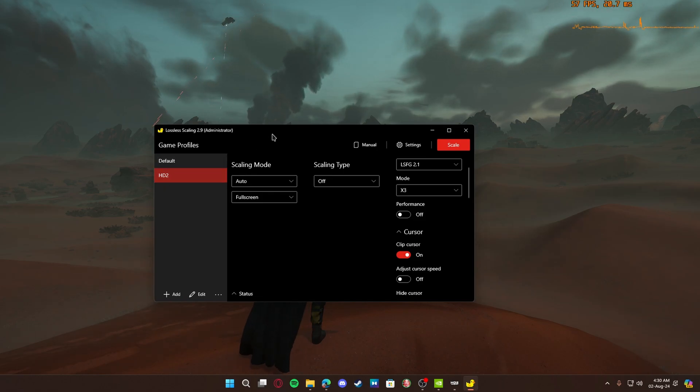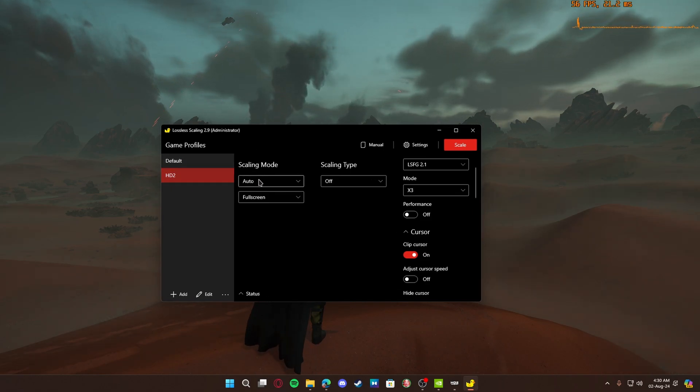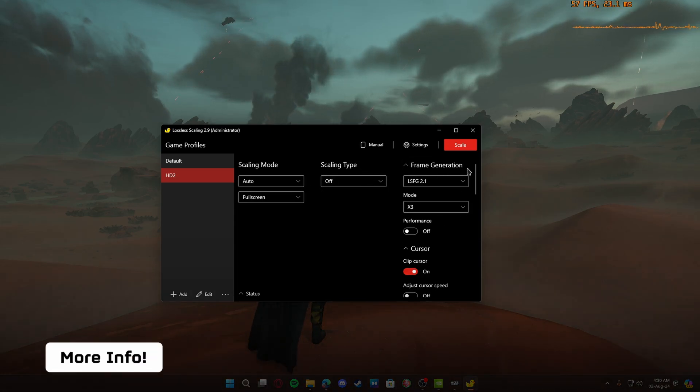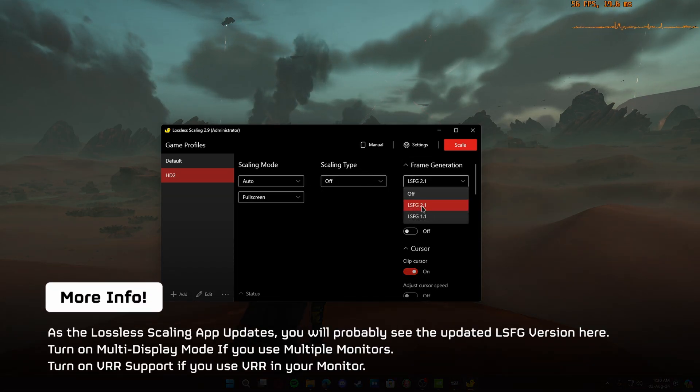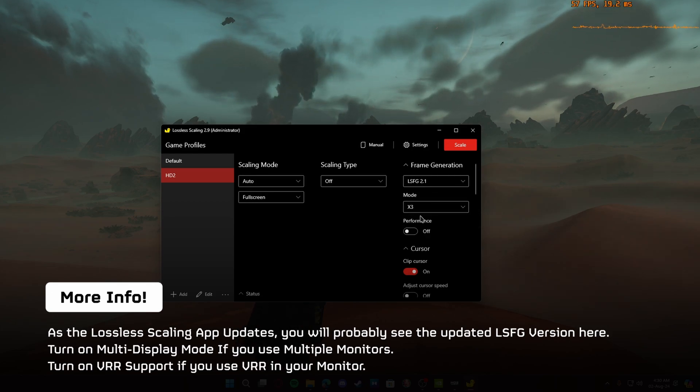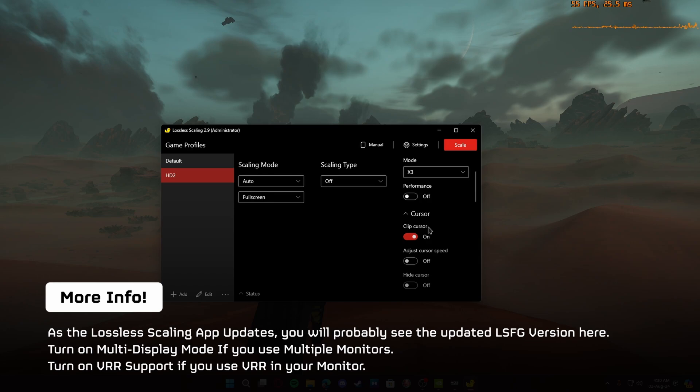In the app, you can make a profile for your game or use the default one — it doesn't change much. Scaling mode should be set to Auto and full screen scaling type to Off. In frame gen, you can set LSFG 2.1. The mode I am setting is x3 — I'll tell you why in a bit. Copy these settings.